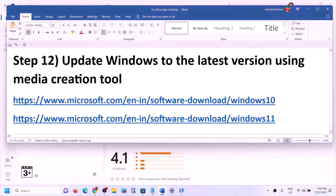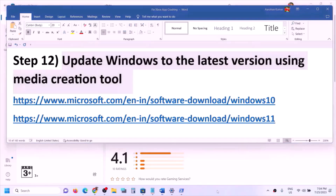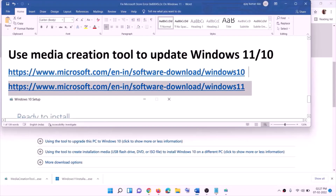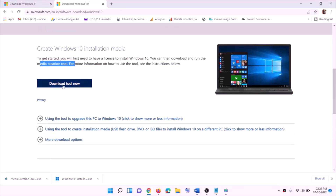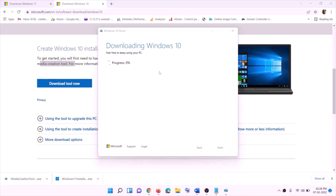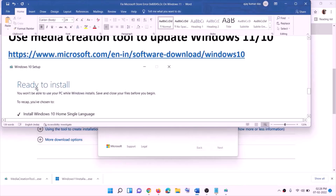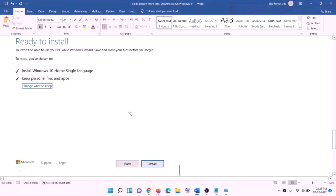If nothing is working, you can update Windows to the latest version using the Media Creation Tool. Links are provided in the video description. For Windows 10, go to the Microsoft website, click Download Tool Now, and run the exe file. Click Accept — by default 'Upgrade this PC now' will be selected. Click Next and it will start downloading Windows 10 with the latest updates. Before installation you'll see a 'Ready to Install' screen — by default 'Keep personal files and apps' will be checked, so you won't lose any data. Click Install and once done, log in to your computer.